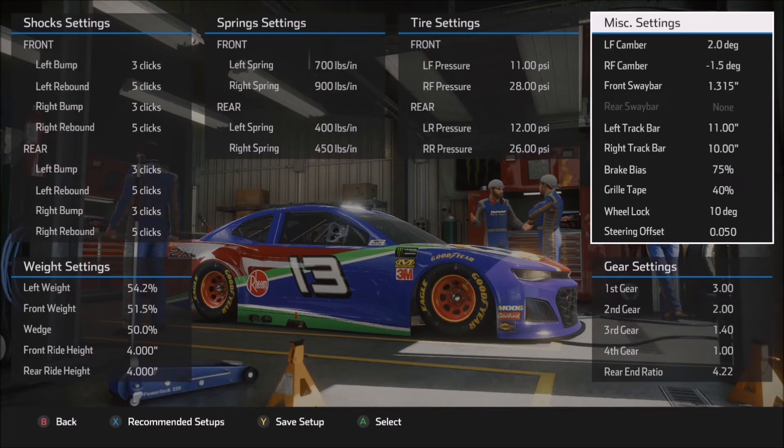Moving on to the track bar: 11 inches on the left side, 10 inches on the right side. I use the left side track bar to adjust corner entry — if I need help with rotation and want to make the car looser on corner entry, then I increase that left side track bar. If I need to tighten the car up on entry, then I lower the left side track bar. The right side track bar is used more for corner exit or the center of the corner. If I need to loosen the car on corner exit, I increase the right side track bar, and if I need to tighten the car on exit, then I drop it. The higher left than right here just gives a little bit more side bite coming off the corner to get that grip you need to be more aggressive on the throttle.